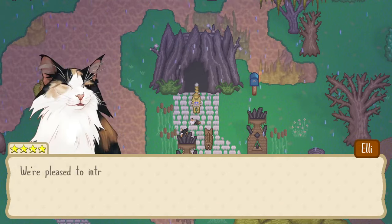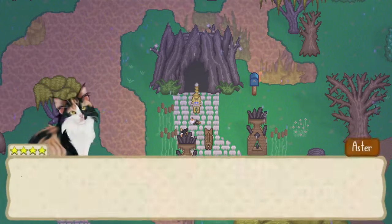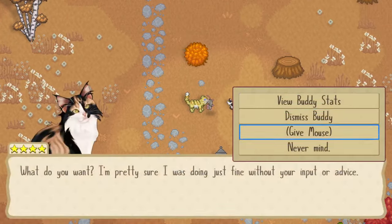When this happens, they'll bring their newborn kittens around town to introduce them to everybody. Once these kittens grow up enough to walk around on their own, you can befriend them and even take them with you on your adventures.